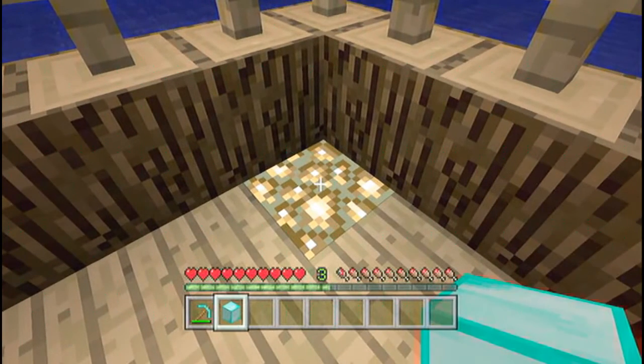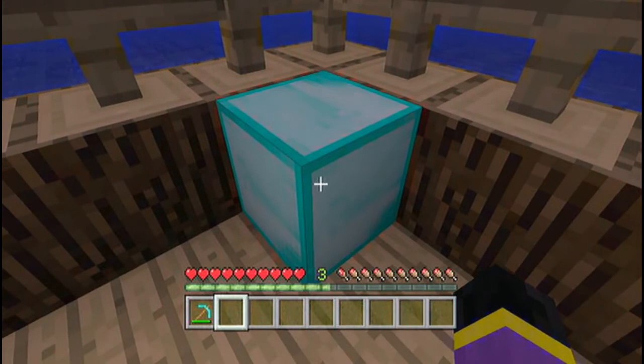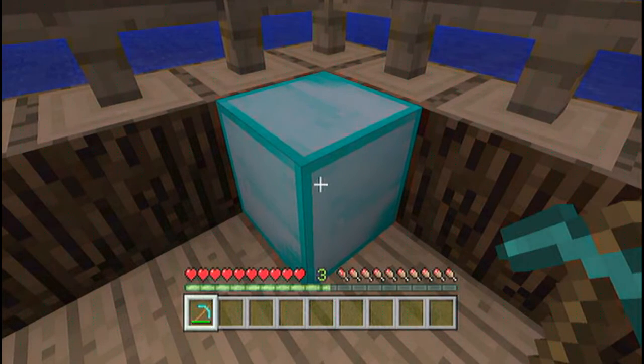Basically, what you want to do is you first off want to go ahead and place it down somewhere. I would suggest placing it down in a corner or close to a wall. Now, after you've placed it down, you need to mine it up, and then place it back down again. And you should have that block in your inventory, and you should have that block on the ground.